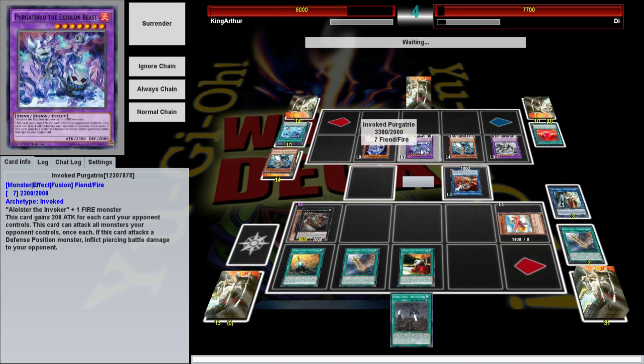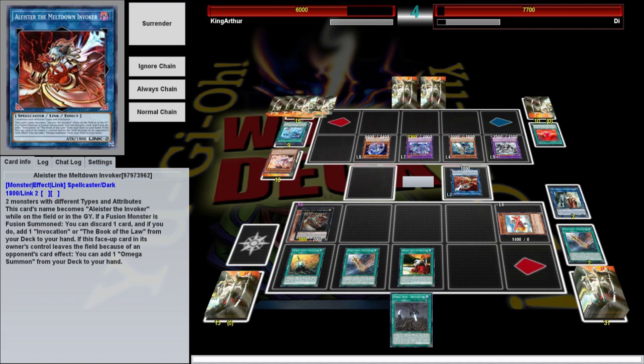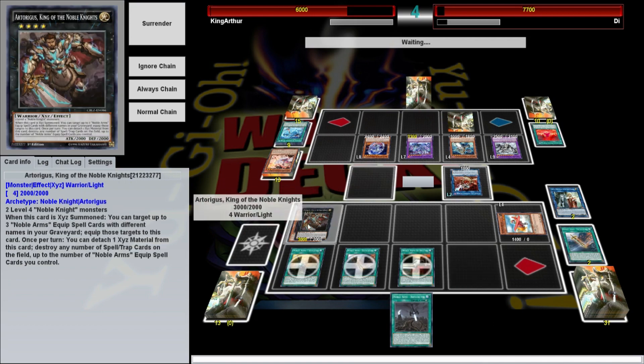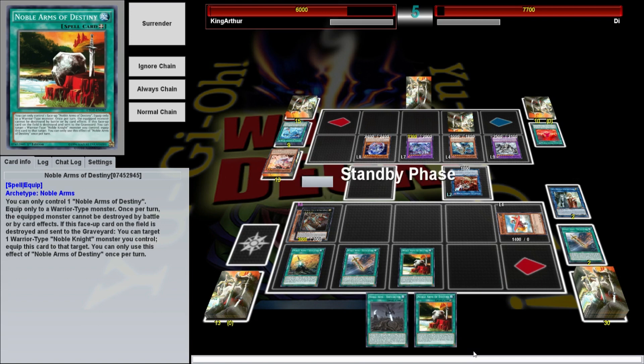This deck loses pretty hard to hand traps. Ash Blossom on the Rescue Rabbit can be pretty brutal, and on Isolde if used on the second effect that lets you summon out of the deck it can be pretty brutal too. If the Rescue Rabbit had gone off we have an Ixie that lets you return several monsters to the hand, so I would have been able to get rid of things. As it stands I think I might die.